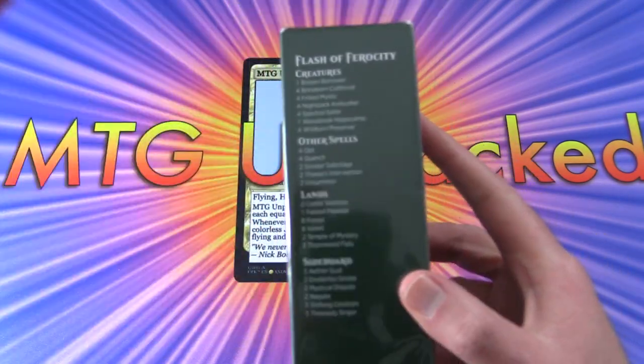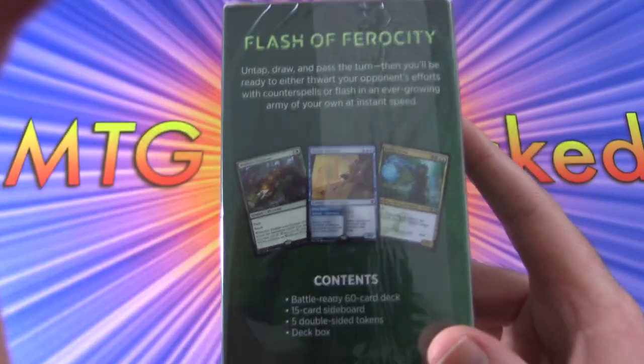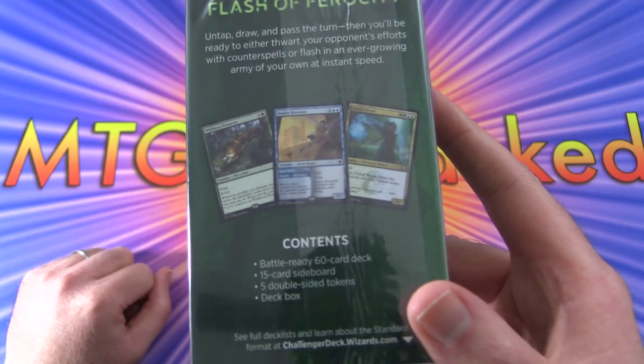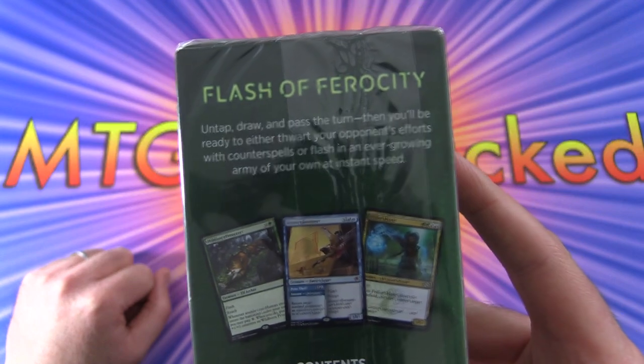Here is the deck list on the side. The contents include a 60-card deck, a 15-card sideboard, 5 double-sided tokens, and a deck box.